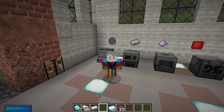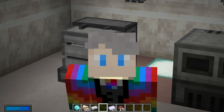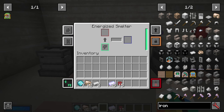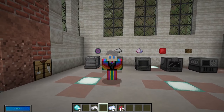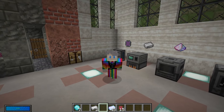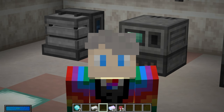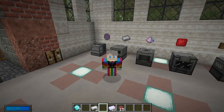Now we can get onto the more exciting machines, such as the energized smelter. The energized smelter uses energy to smelt items instead of fuel, so you don't need to worry about adding coal or building a fuel farm. You can just use the power and it will turn your raw iron into iron ingots. It becomes really useful when used as part of a large system — for example, if you're smelting a load of iron that you're duplicating.